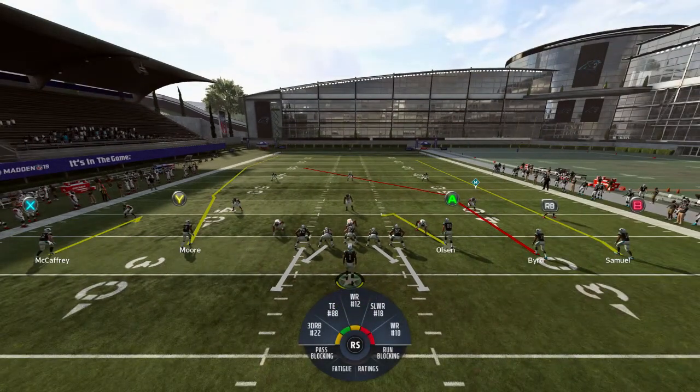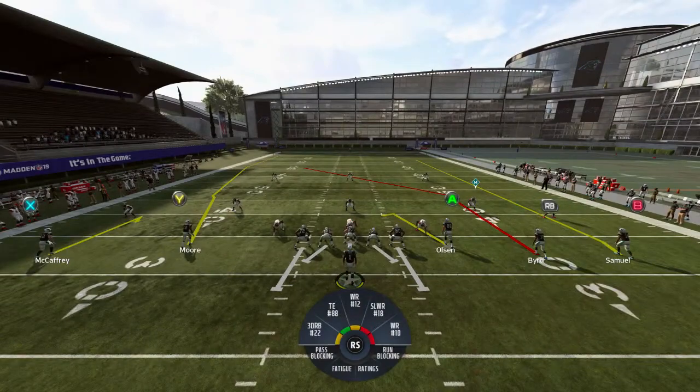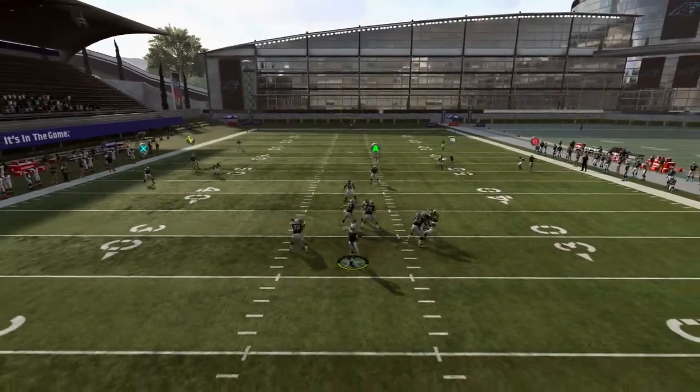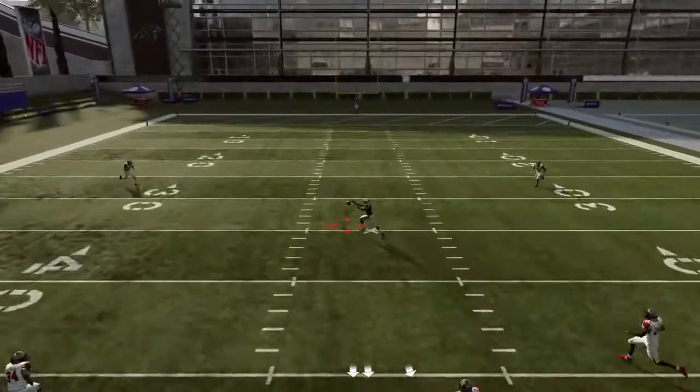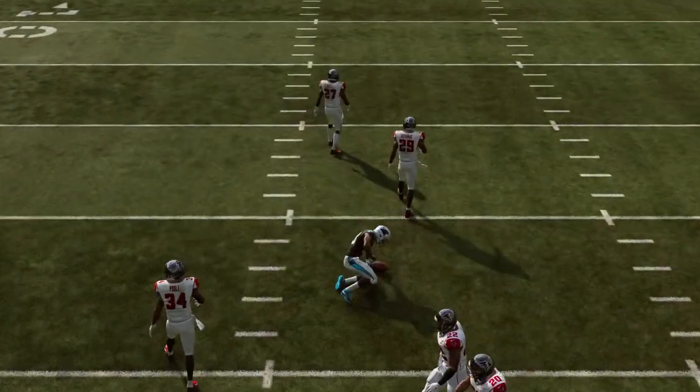Right here we want to attack the middle or the sideline. Sometimes if someone is in Cover 2 Sink, the two cornerbacks will follow the receiver for a long time until somebody attacks their zone — that's when you want to attack underneath. Let's look at this play. The middle is wide open — all right, here we go.